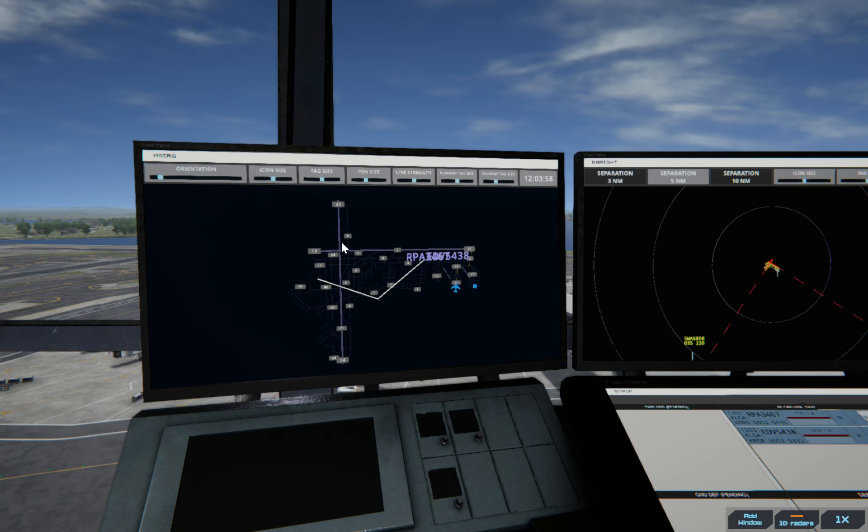One thing I have to be mindful of — it happened when I was playing this yesterday — with these cross runways, there were a few times where I'd have one taking off or landing on this one while one's taking off here, and I'd get a bunch of warnings about them coming too close. So I'm going to try to be a little more mindful of that.